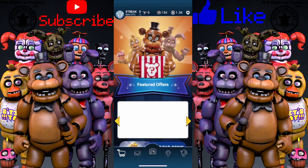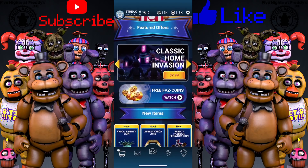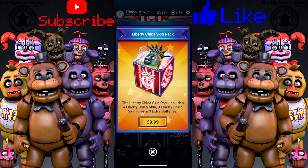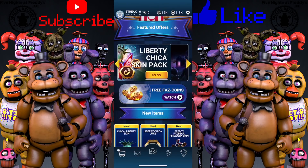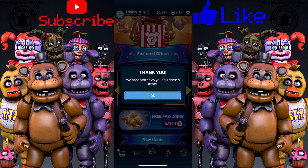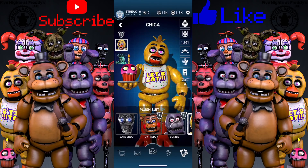The shop is glitching — just boop Freddy's nose and it'll be fixed. Okay, there we go. So now we have the Liberty Chica skin pack, which I'm gonna get. All right, there we go — we just got the Chica skin pack, so let's go check her out.